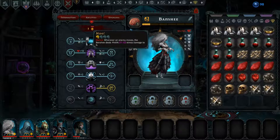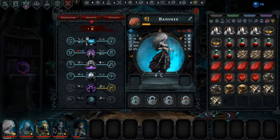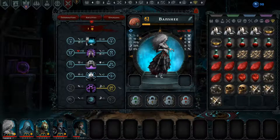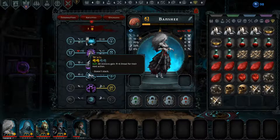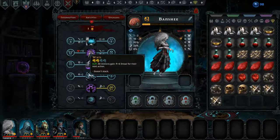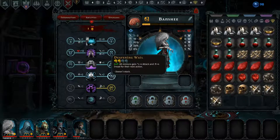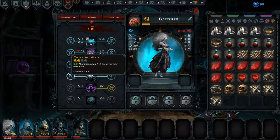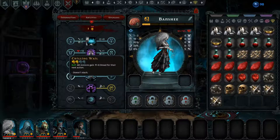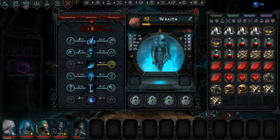The banshee here is mainly a stress damager, so we want to give her as much dread as we can. We could give all minions plus 6 dread for their next action — this is now plus 8 — or plus 4 attack and plus 4 dread. I think we'll go with this one and give her plus 2 dread as well, to increase her damage output a little bit on the stress.